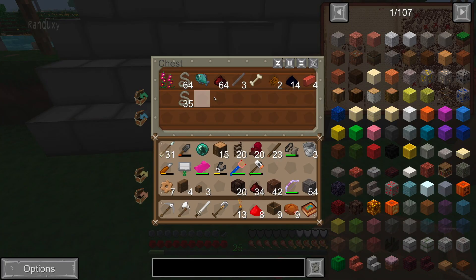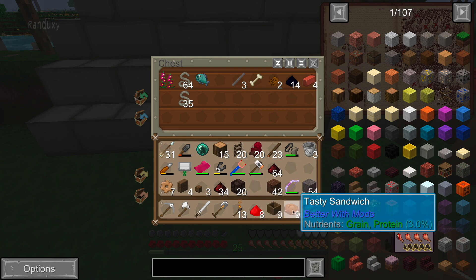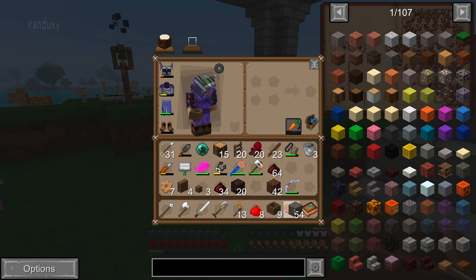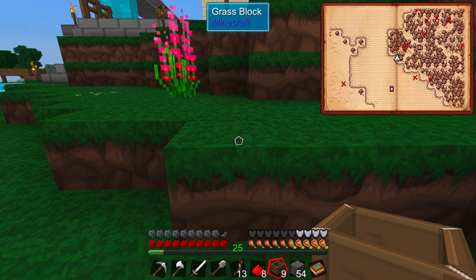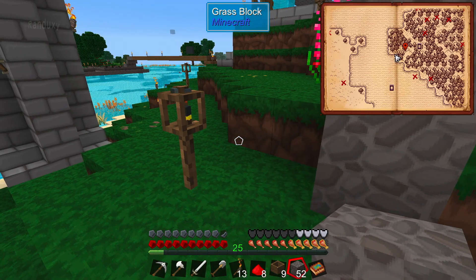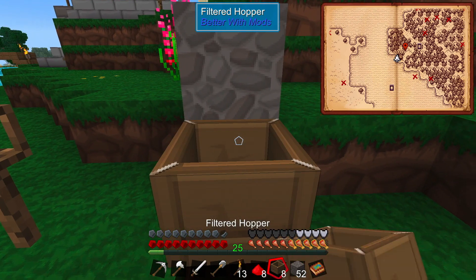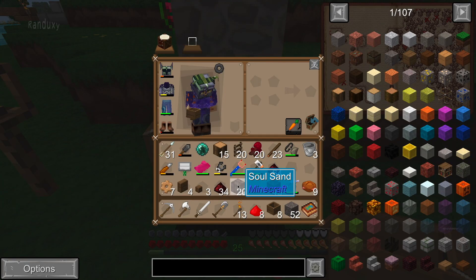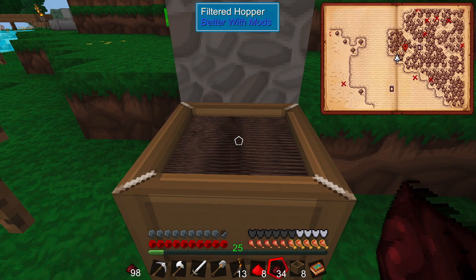I'm going to grab the rest of these. I don't think I'll need that many, but I'm going to do it over here on another side of this wall just in case - we'll see if it blows this dirt out and blows this torch away. We need soul sand and a bunch of ground netherrack.